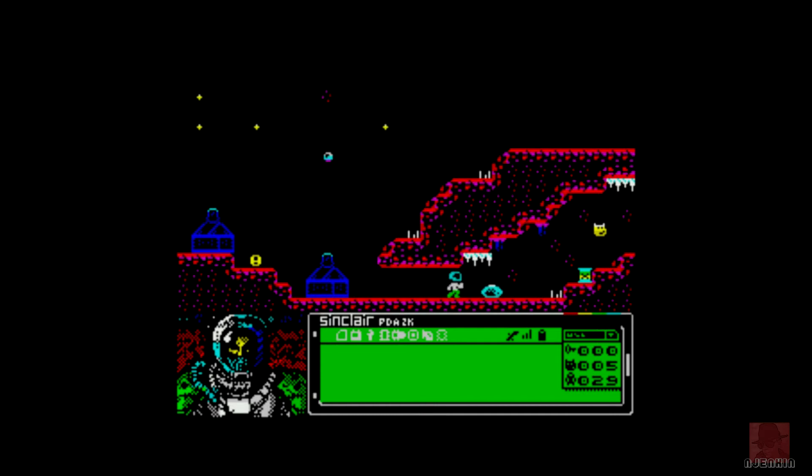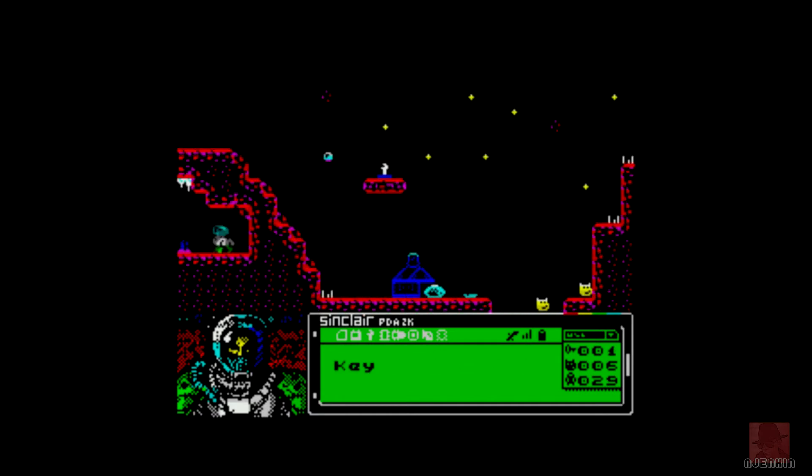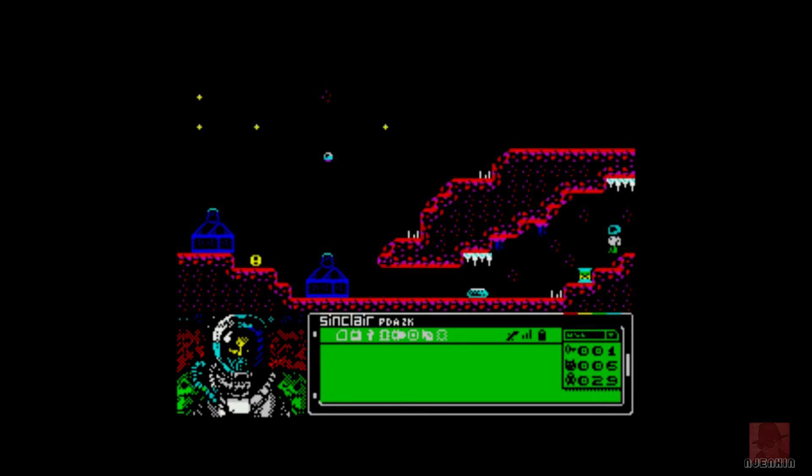What I like about this is the character you're controlling is in three colors — I do like it when the Spectrum does that. That didn't really happen back in the day. A visor and helmet, a white body, and green trousers. If you are in green trousers then comment below!